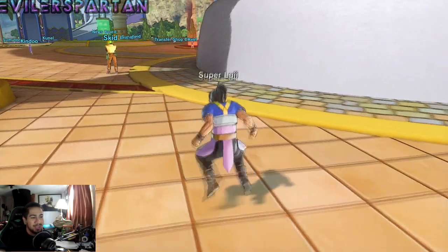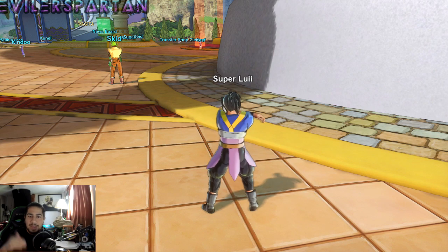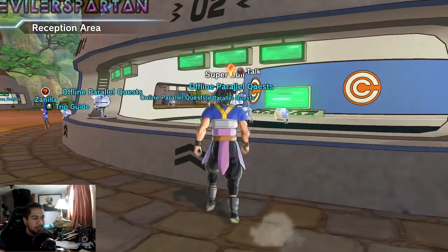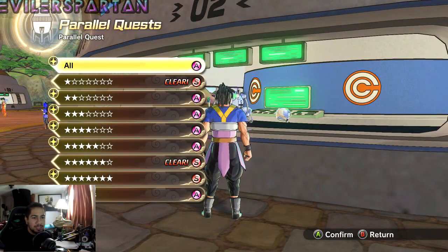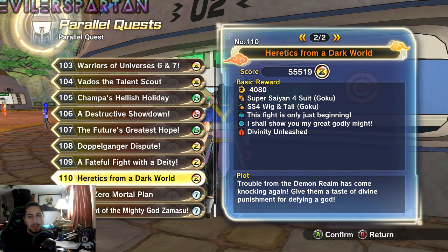Unfortunately I was recording earlier and it totally messed up — I recorded at around 8:30, so now I have to redo it. But I did get the hidden requirements unlocked for the first new parallel quest 110, 'Heretics from the Dark World.' The hidden requirements are: clear with Goku Black's health over 50% and defeat Mira.